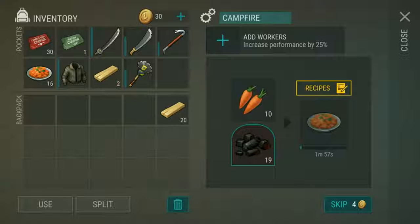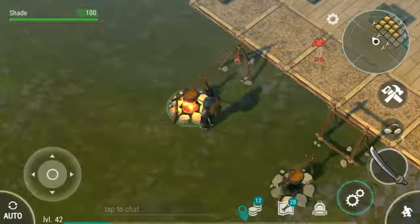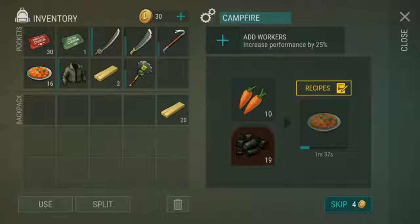The next tip is make yourself carrot soup. You'll get carrot seeds whilst you're out farming cloth. Each seed makes two carrots, and each carrot will make one carrot soup. With all the wood farming you'll be doing, you'll have easily enough charcoal to cook it all up. Carrot soup is really good for healing you.